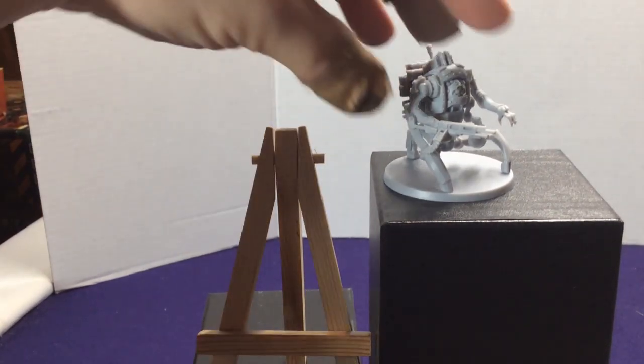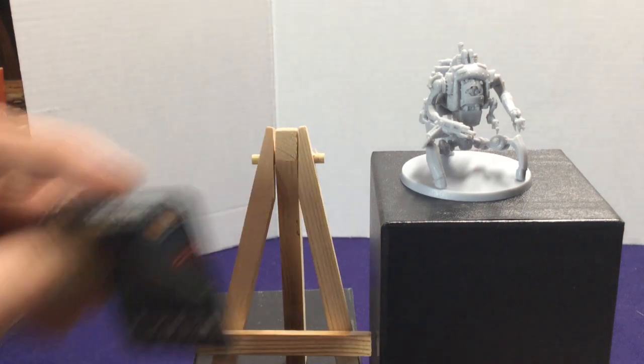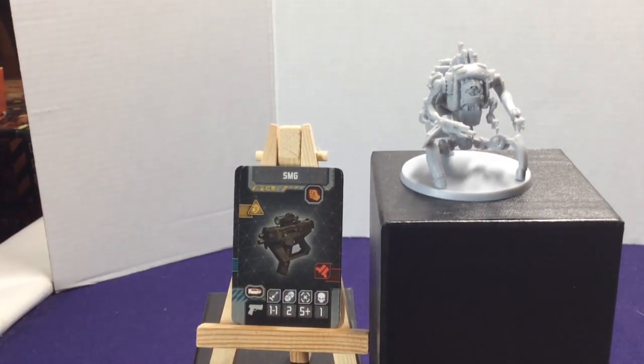Now let's start hopping into all the different weapons. We start off with gray cards — your starting weapons. We have four Tackle Prods: melee, no noise, energy weapons, zero range, two dice, accuracy five, one damage. We also have two SMGs, which make noise and are bullet guns. You give these to your starting characters so each one gets one, then figure out which character works best with which weapon.